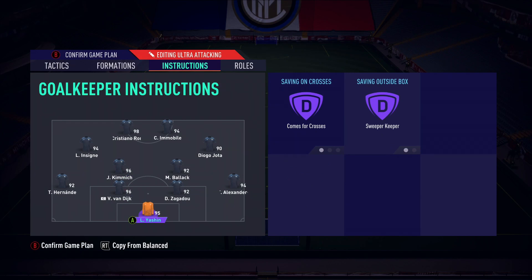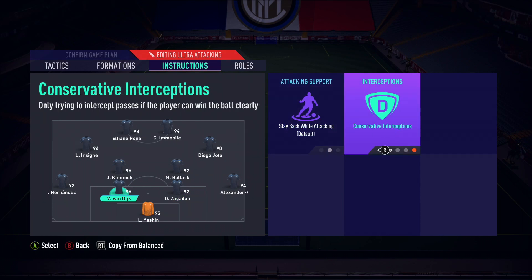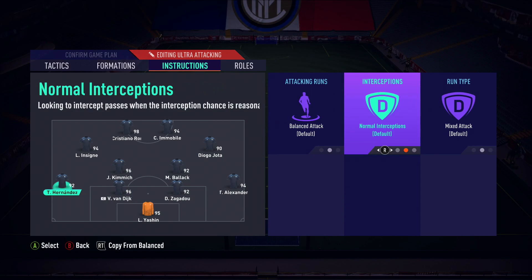Moving into the instructions — Yashin the goalkeeper is on comes to crosses and sweeper keeper, same as for all our formations. For the two center backs, I like to have them on conservative interceptions. I didn't want my two center backs diving and jumping into tackles, so that worked very well.